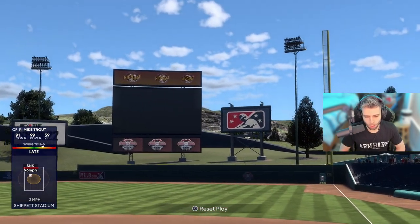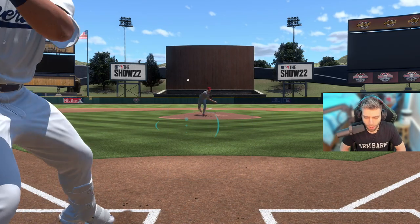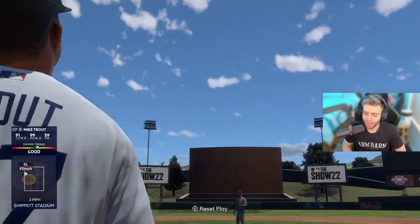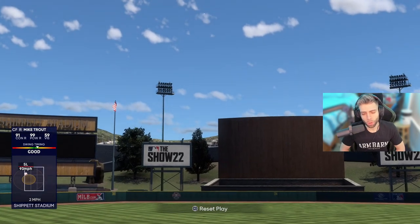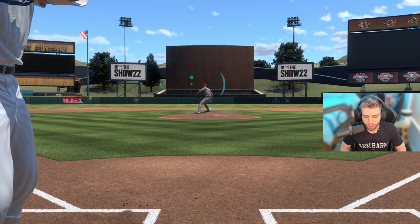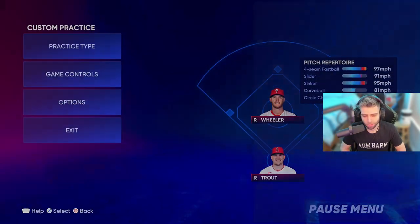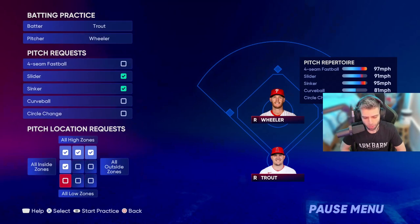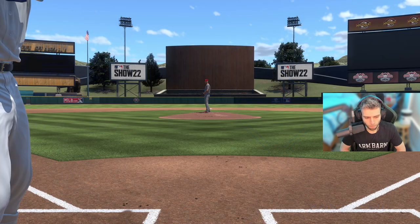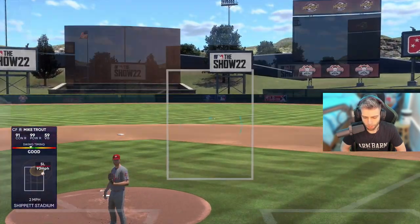How do I approach at-bats now that sinkers, sliders, changeups, and curveballs are flattening out more up in the zone? I'm really focusing on getting my fastball coverage up and in — if I don't get it, I'm waiting back on everything else. The only pitch that's really going to beat me big time is a fastball up and in. So let's cover four-seam, slider, sinker — up and in and up and away — those are going to be the zones.